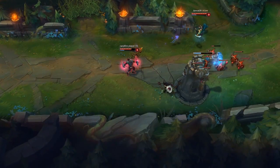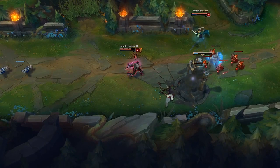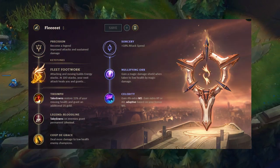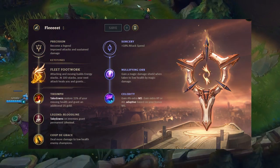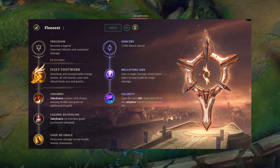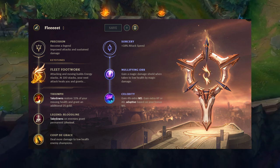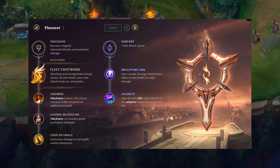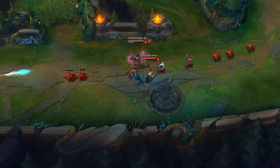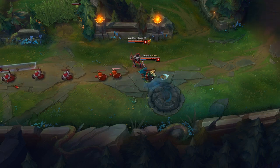There is also a third option, which is Fleet Footwork instead of Press the Attack. This is essentially like Warlords — a little bit worse than Warlords, I think. It scales worse but has a higher base, so it's quite a bit worse than Warlords when I calculated it on stream. And yeah, I'd say it's quite a bit worse. Here's the clip of me being very tilted because I have Fleet Footwork and it does zero damage compared to Fervor.